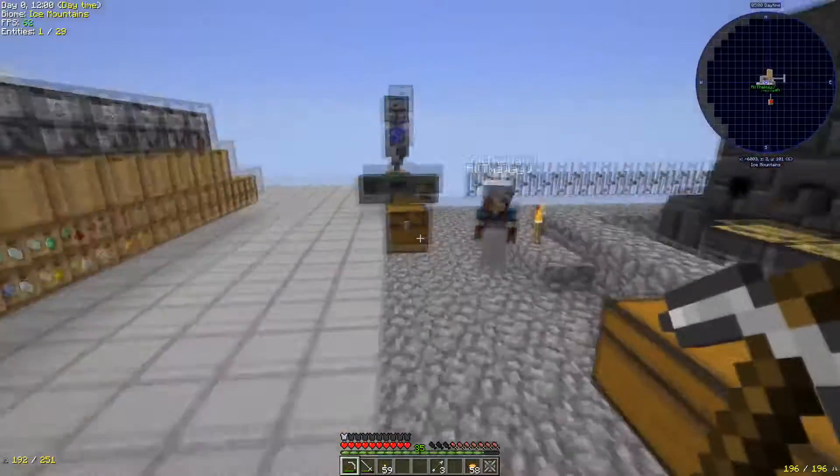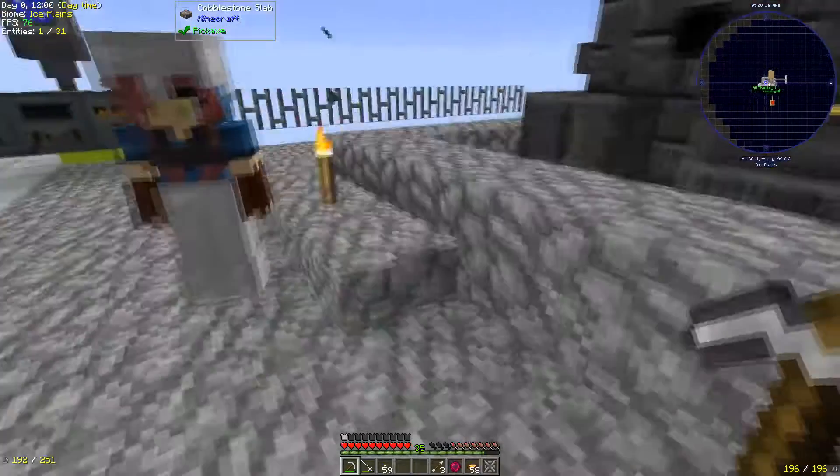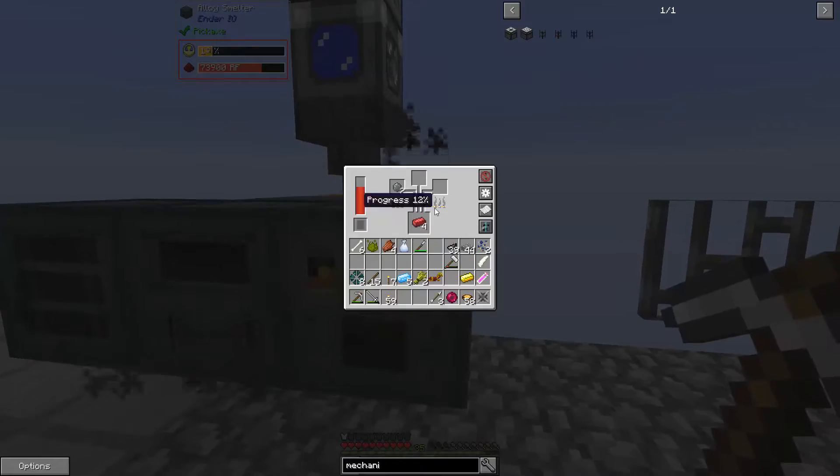Did you get spruce saplings? I've got spruce seeds, so yes. Perfect, cool. Rip down the old mob farm then. There are jungle seeds in there as well - those were the ones you wanted, weren't they? No - it was just the spruce sapling and the ancient spore, that's all we need.